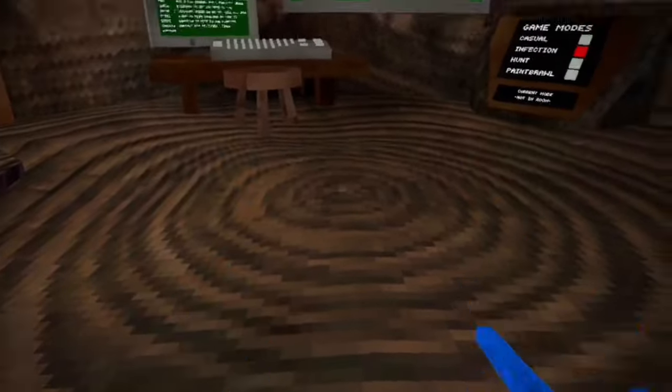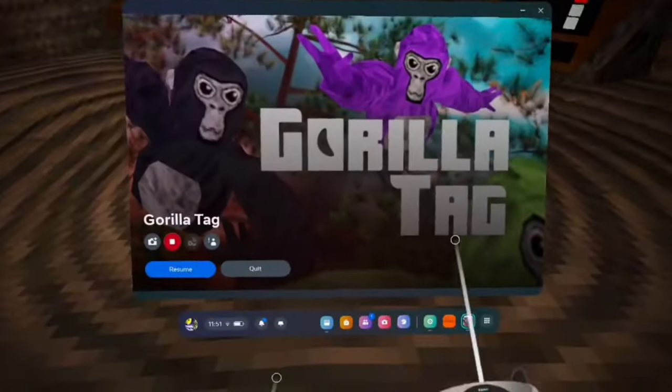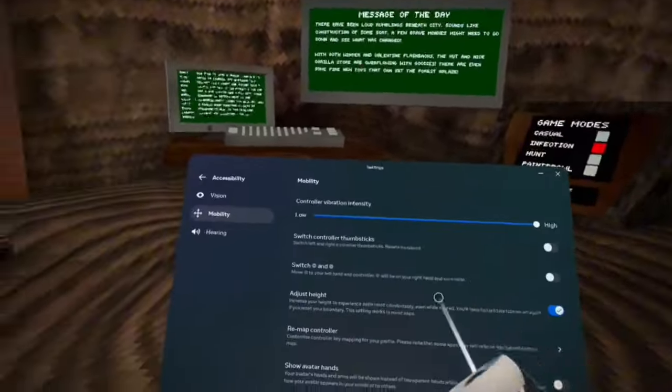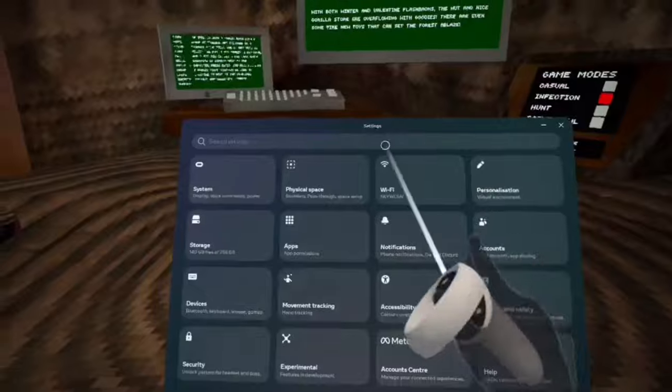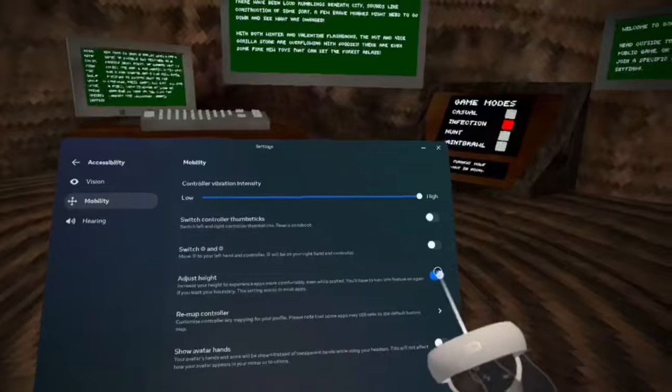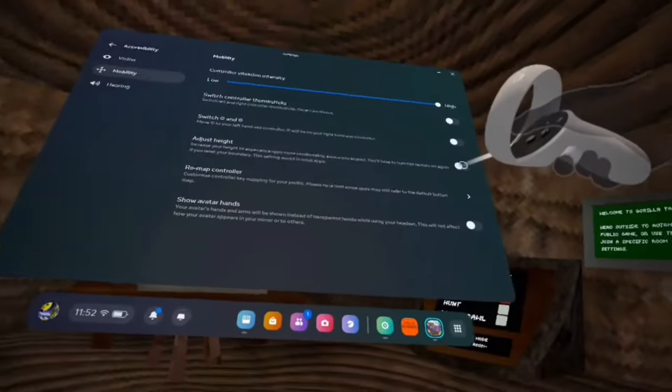This is how to get long arms in Gorilla Tag. First, open up your Oculus menu, go to Quick Settings, press Settings. From that screen, go to Accessibility, then Mobility, then press Adjust Height.